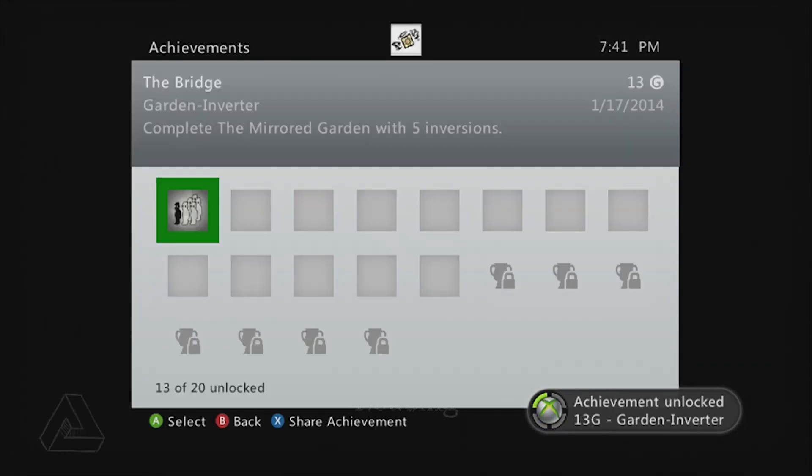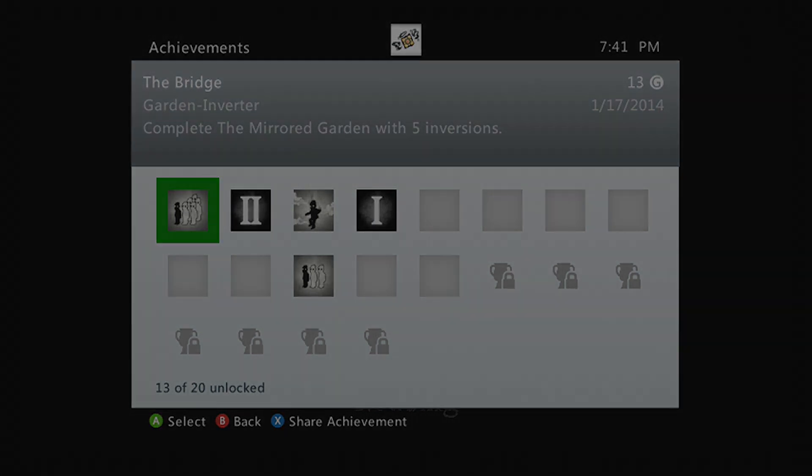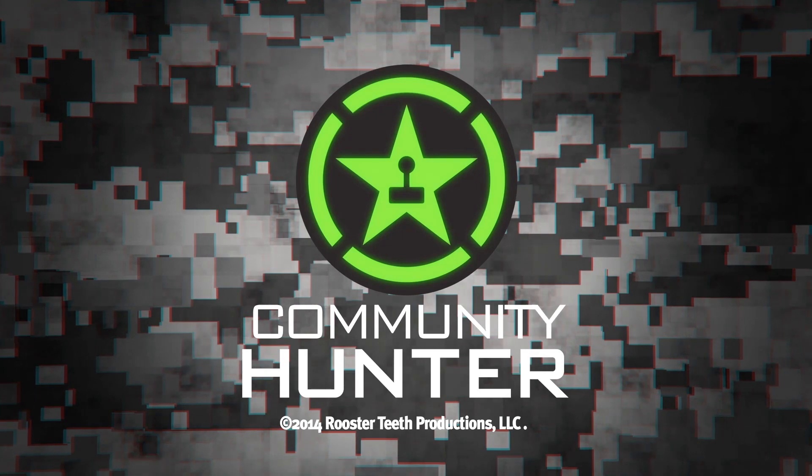Two achievements are going to pop here. Only one's important — thirteen gamerscore for Garden Inverter: complete the mirrored garden with five inversions. Boom. I'm only seeing one achievement, but we did it. I cut the other one out. Okay, Community Hunter out. See ya.